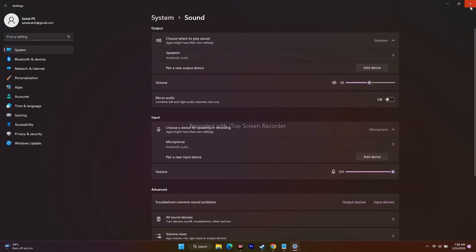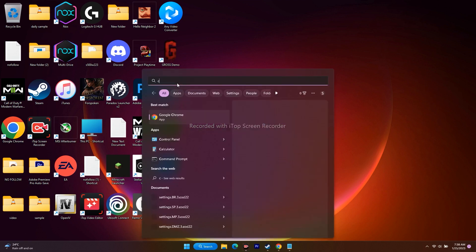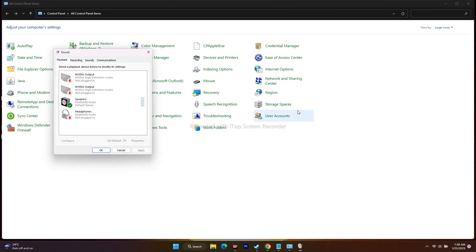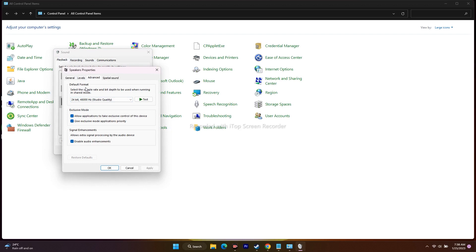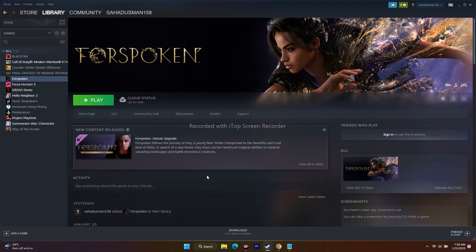The next step is to set the sound sample rate to 48k or 44k. Go to the search bar and search for Control Panel, click on Control Panel. From there go to Sound, select the speaker, right-click and go to Properties, then go to the Advanced tab. Under Default Format, set it to 24-bit 48000 Hz (Studio Quality). You can also use 24-bit 44100 Hz, but I recommend 24-bit 48000. Click OK, then go back to Steam and try to play the game.